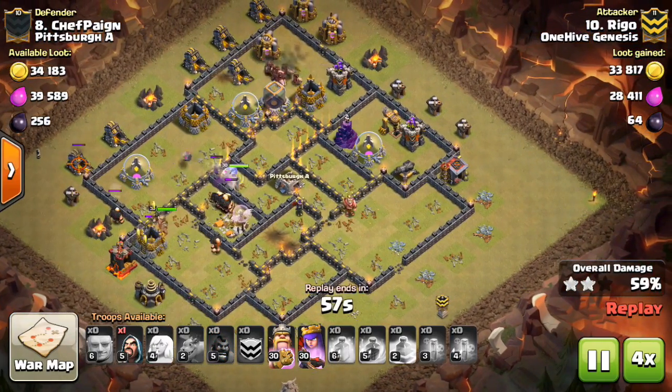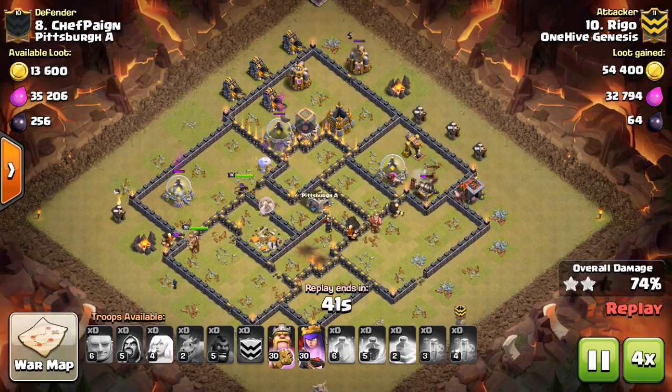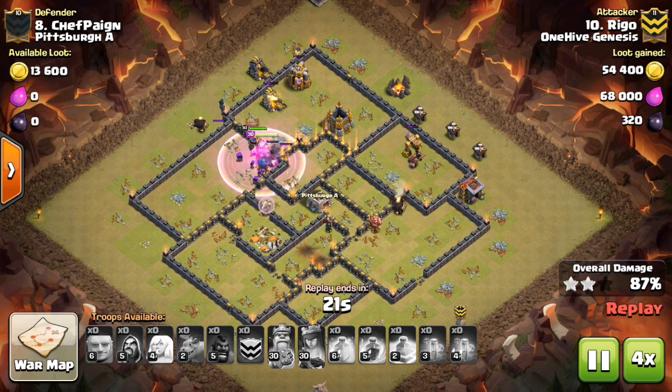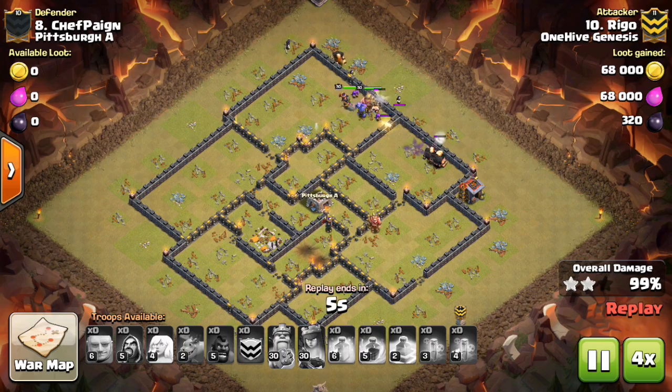You can pre-poison the clan castle — that basically means dropping your poison on the clan castle off to the side where the CC troops will come out. That way it goes down ahead of time and they get poisoned right away, and it should last long enough assuming your troops make their way in within the next five seconds or so.